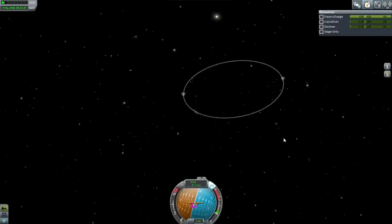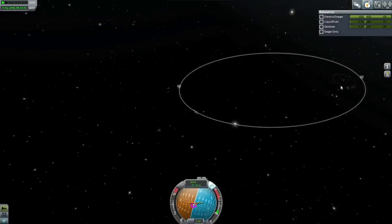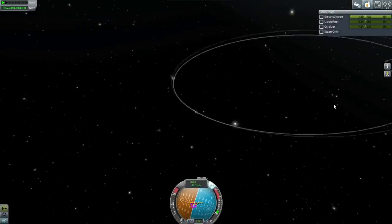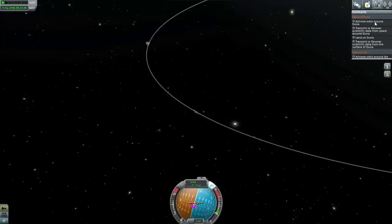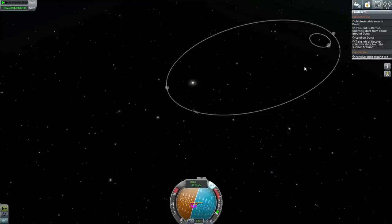Oh my god — I think I'm going to cry. We've made it! Our orbit was so close to Duna's orbit that not only did Duna capture us, it's actually brought us into orbit already. That's quite impressive. We are in Duna orbit! We might need to get into a tighter orbit for the mission to be satisfied.